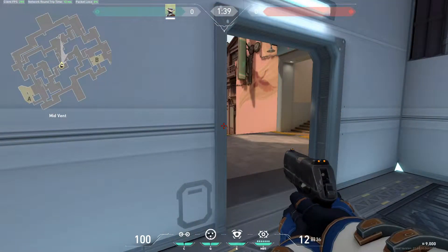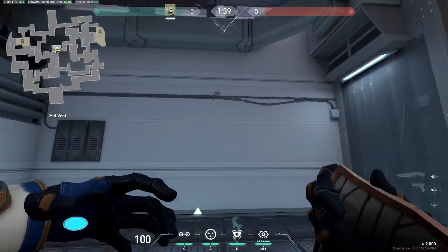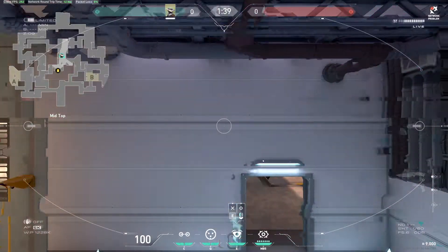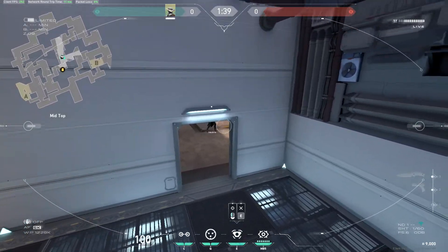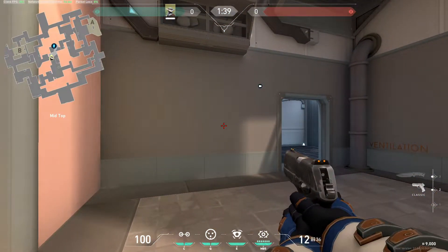The first and last camera on mid that I will show you is this one. Aim here on the top of these cables and put the camera there. With this camera you can see enemy push through mid and they can't see the camera — for example, like this. But I highly don't recommend playing Cypher on mid.